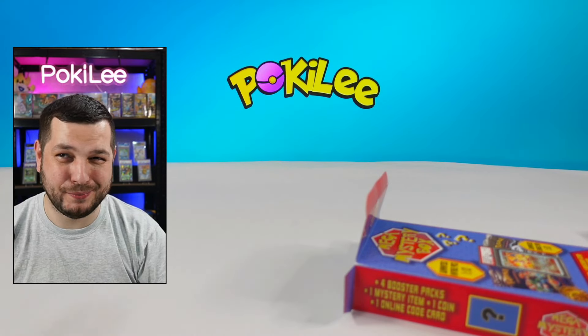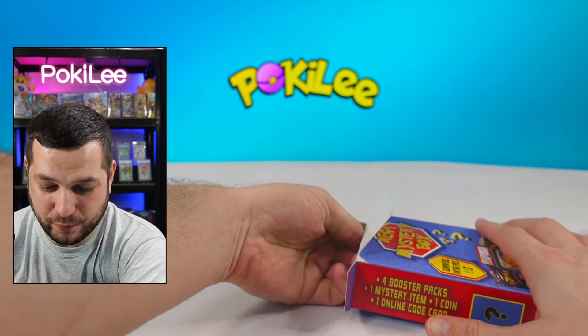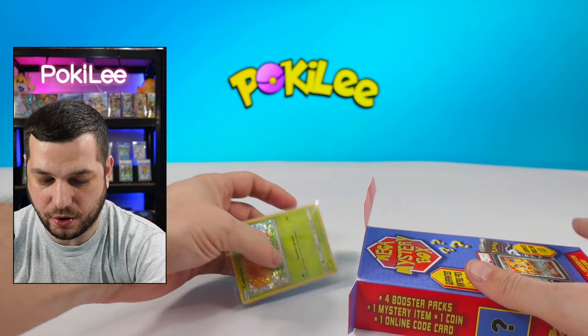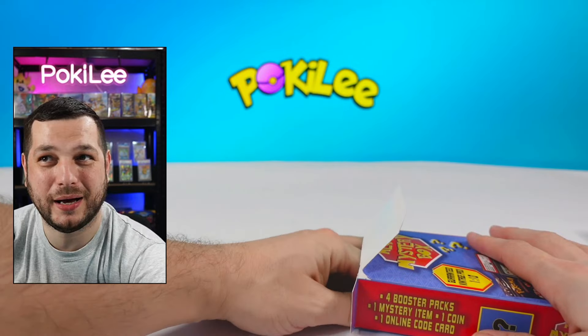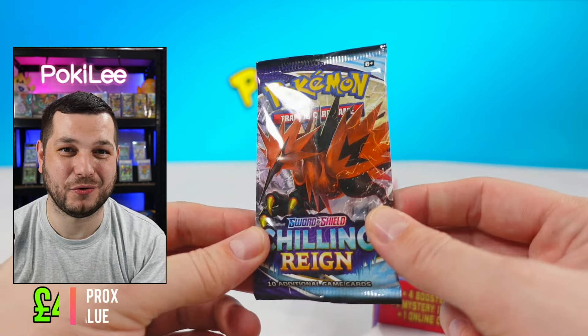There is a mystery item, a coin and a code card in here as well as the four packs. Let's see what comes out first. We've got the code card. And next we've got the random mystery item which is a Caterpie — beautiful. Let's grab the first pack, what is it going to be? It is a Chilling Rain.